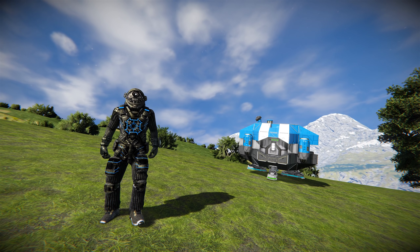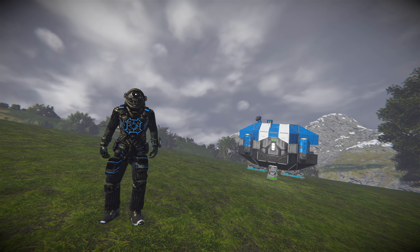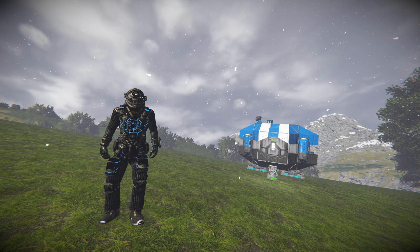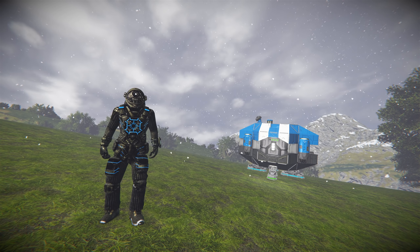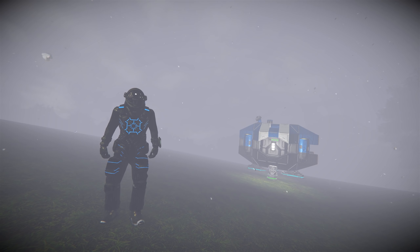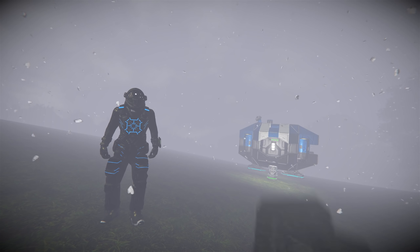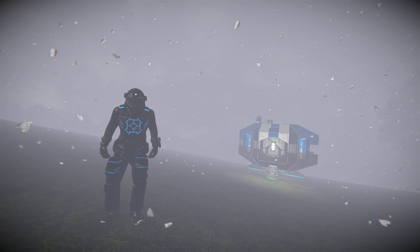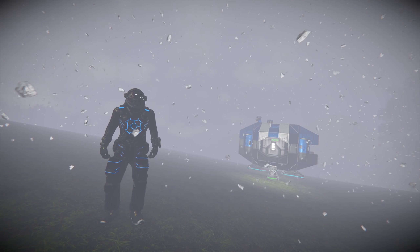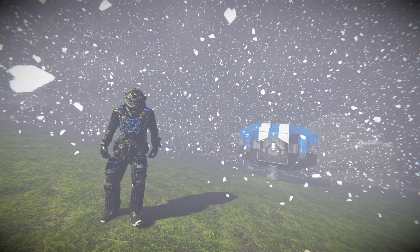Now we're going to take a look at the different weather effects. Snow light - as we cycle through, let the community know what the different effects are. Snow light, and then this is snow heavy - very nice indeed. Next one if possible: fog light.